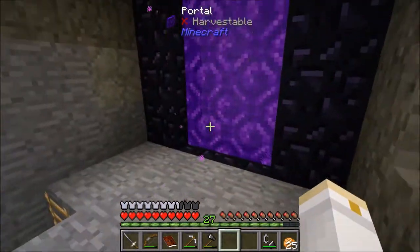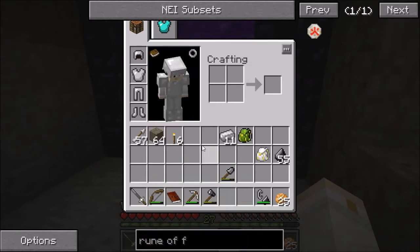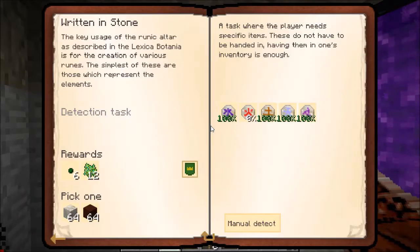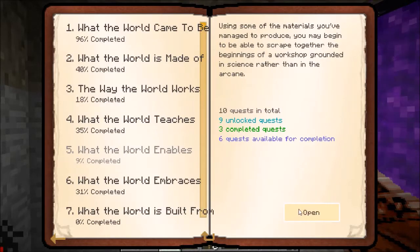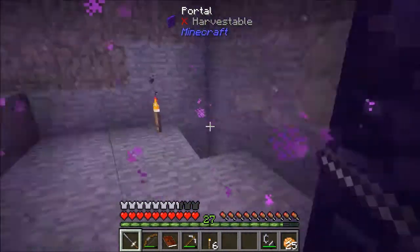I've built myself a nether portal and geared up with all iron armor. I still only have a flint rapier because I don't have a way to make better weapons just yet. Without further ado, let me jump into the nether and see what it holds for me. Before I do that, there is a quest that will light up when I go into the nether. If I go to the nether, I'll get netherrack, nether wart, and soul sand, so that will make things easy. I won't have to do too much exploring.